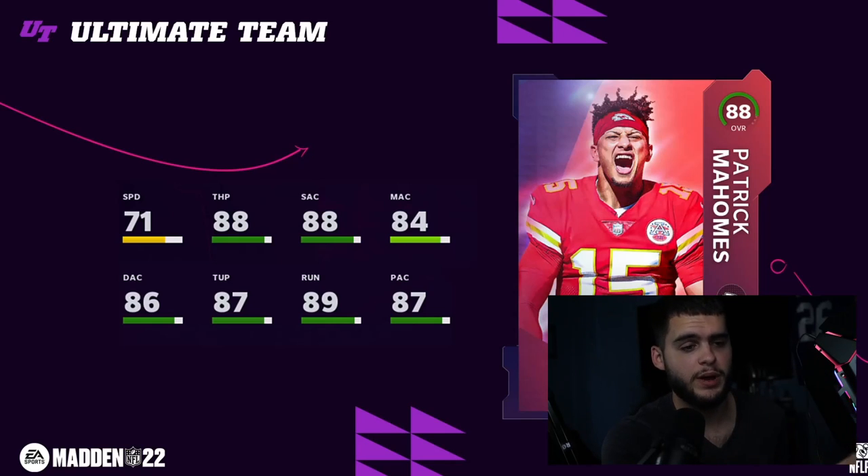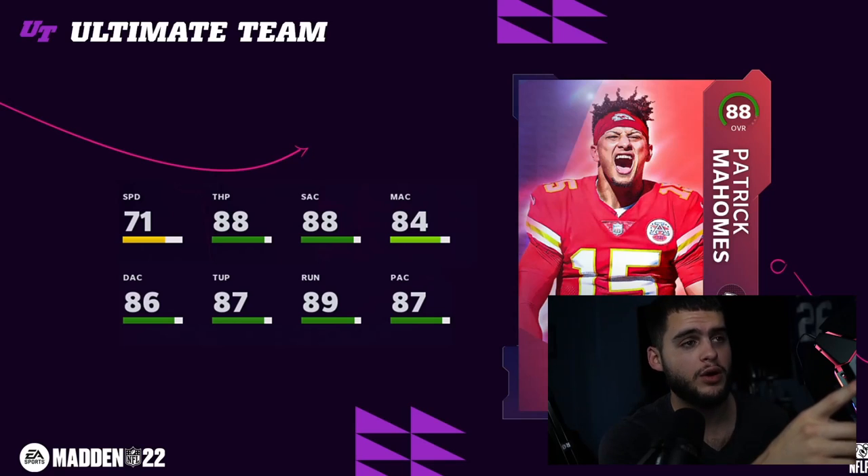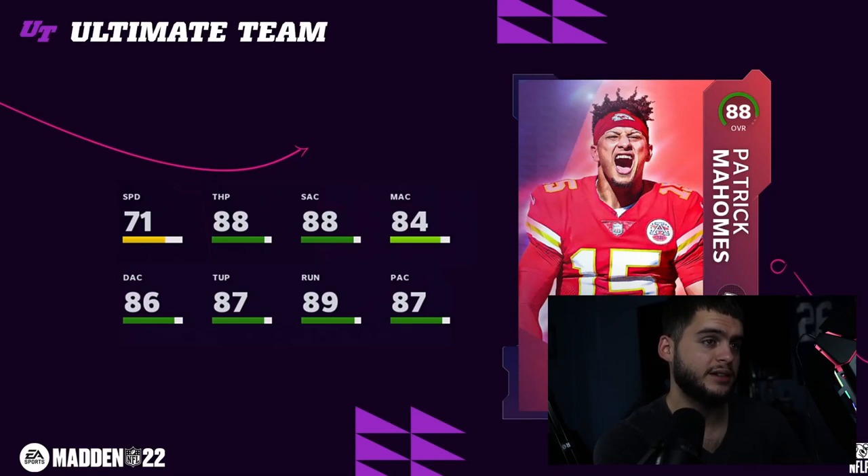They have separate legends so if you like those legends better that could sway your opinion. Powered up, Mahomes will get throw power above 90 or at least 89, short will be above 90 with elite passer, and deep accuracy should get there too. Medium might fall short by one, but still a really really good card — especially for day one of Madden.